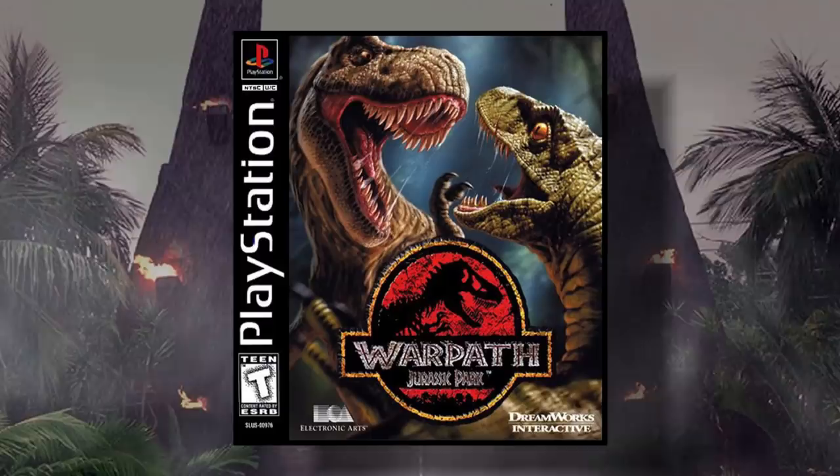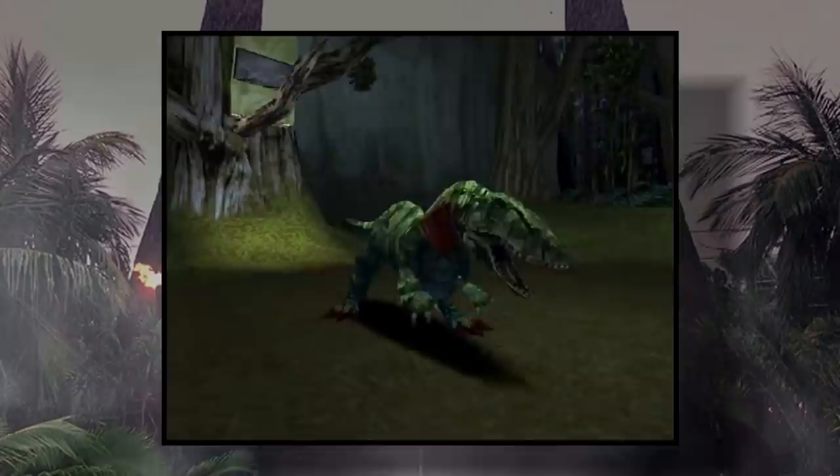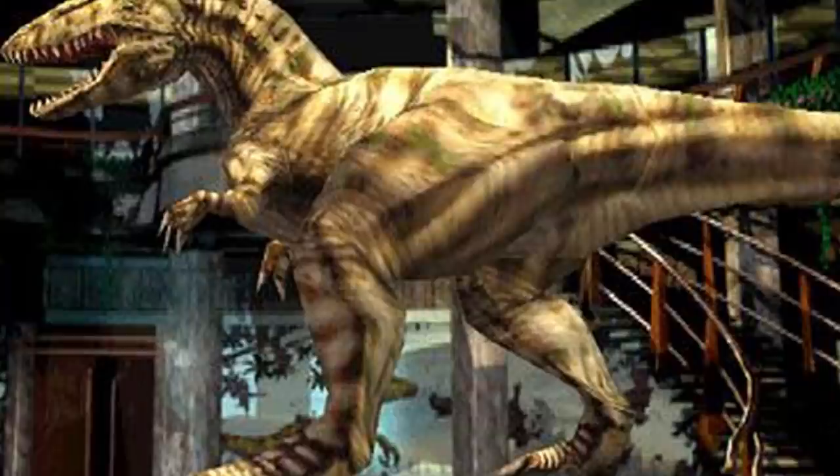Carcharodontosaurus made its first appearance in the franchise in the 1999 video game called Warpath Jurassic Park. Here the dinosaur is shown to have a home arena that looks similar to the scene in the first movie where Alan Grant and Timmy are trying to avoid the car that was falling out of a tree. Its gameplay is pretty similar to what you'd find in both the Giga and Albertosaurus in the same game.